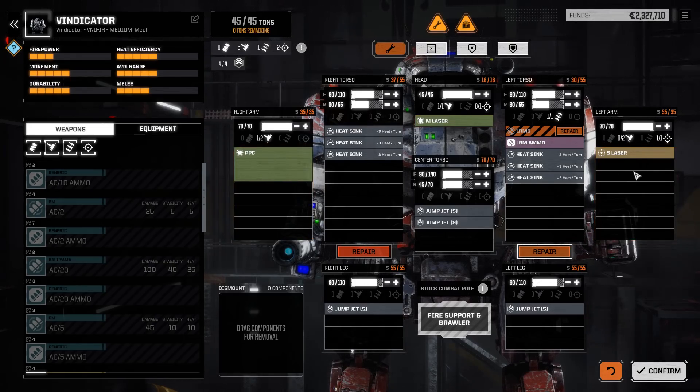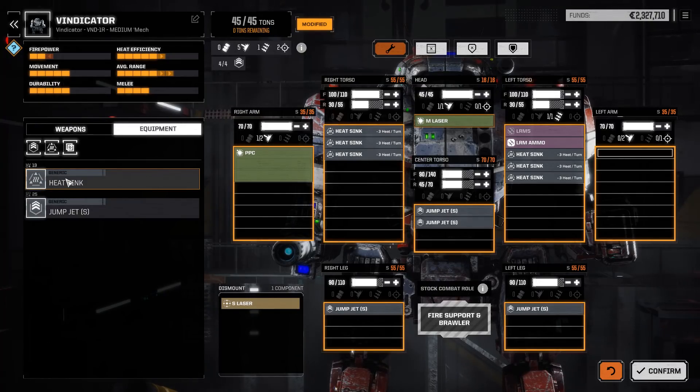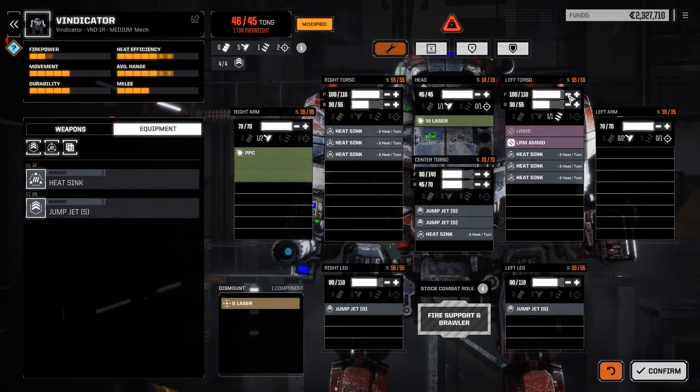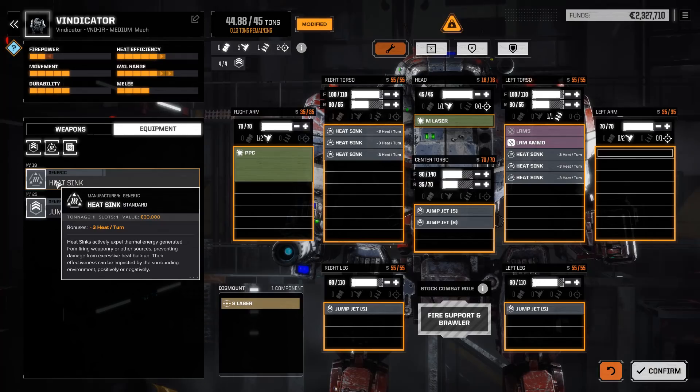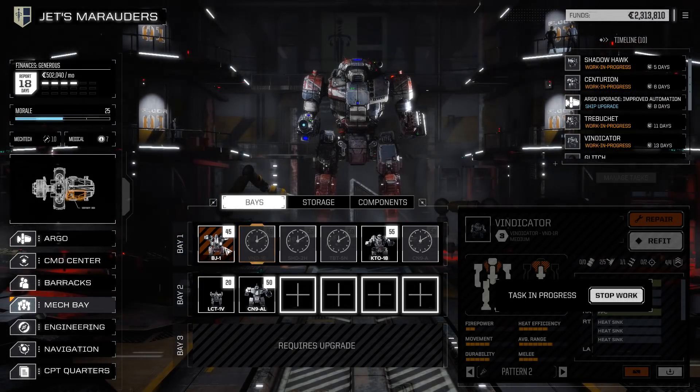I'm pulling the small laser off because I never use it. Let's pop a bit more armor on now we've removed it. I'd like another heat sink on him as well. Heat sinks are only one ton. We're giving him a lot more armor — he's still a nice long range mech. Removing the small short range laser because I don't really use it, and he's got a lot more armor which makes him more survivable. We're using him as a bit of a tanky mech.